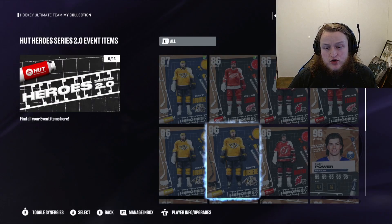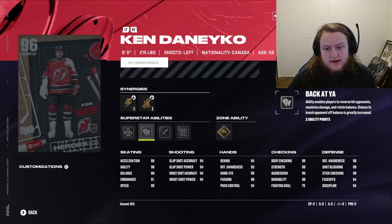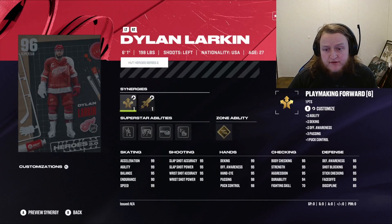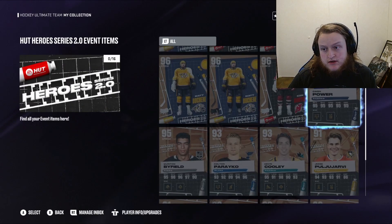If you can't go get that Dushane, Danico is the other one to go get — both are pretty sick. But if I had to pick one, I would say Dushane is the one to go get. All three of Dushane, Danico, and Larkin are pretty freaking sick.